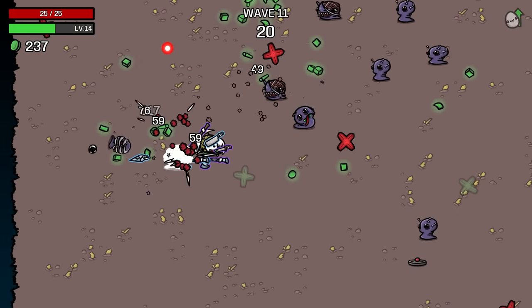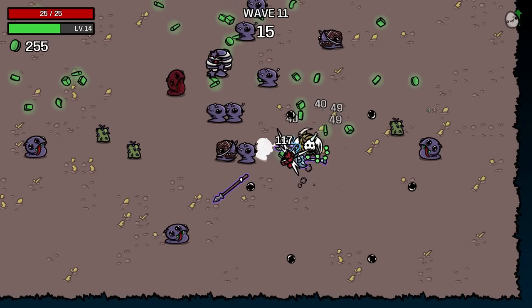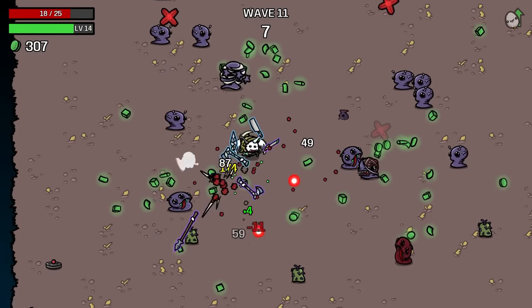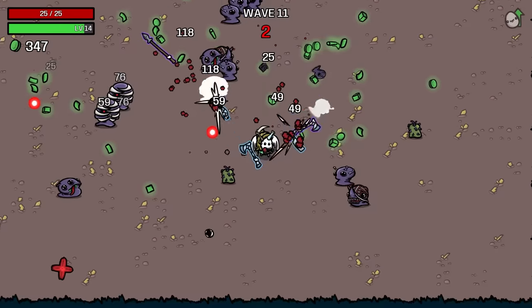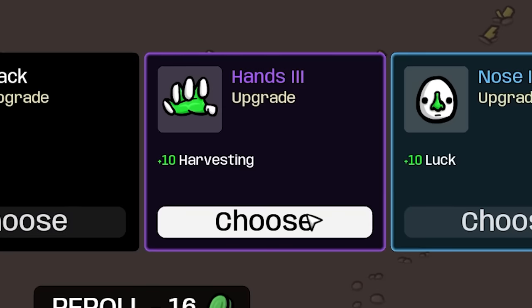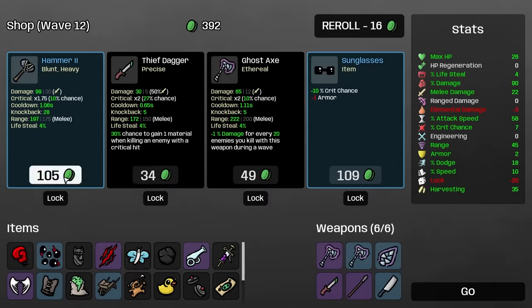Probably gonna get rid of one of my axes soon, because we definitely don't need any more damage stacking. We get 1% for every 16 enemies killed, so that would add a little bit but not a ton. We're better off just being able to survive and kill enemies now. Not that we're having any trouble doing that, but things are not gonna get any easier as it goes on. So I'm gonna get rid of the level 2 ghost axe — our damage is already at 90% — and we'll take a hammer.